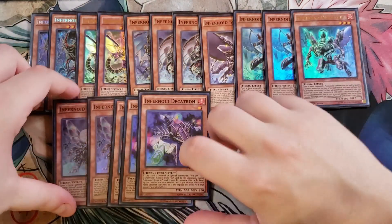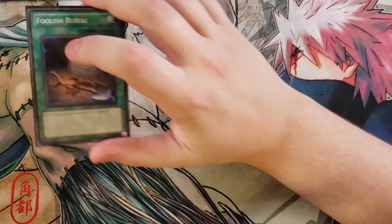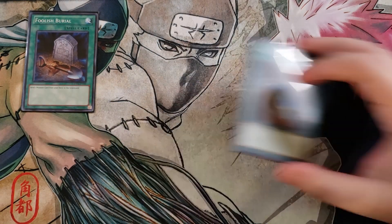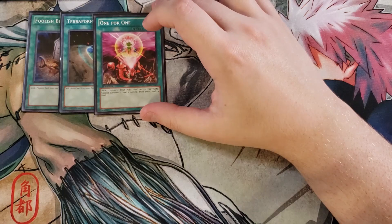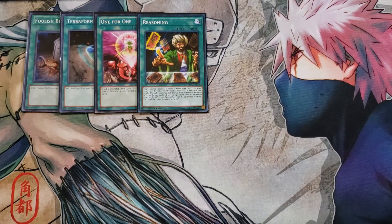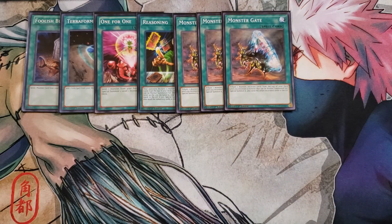For the spells, we play a single copy of Foolish Burial because this deck plays out of the graveyard. One copy of Terraforming because we play the field spell Layer of Darkness. One copy of 1-for-1 to get Decatrons out of the deck fast. One copy of Reasoning, which is ridiculously helpful because the only monster you can actually special summon off of it is Decatron, so you'll be sending a lot of cards to the graveyard. Three copies of Monster Gate to mill more cards.